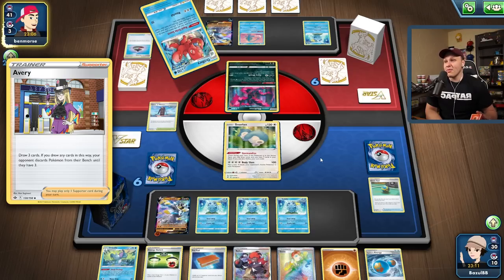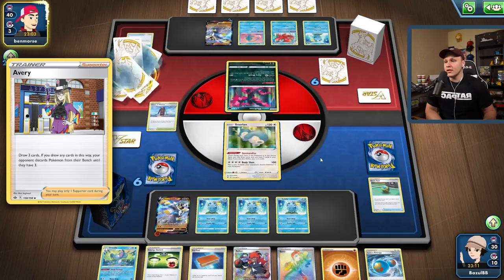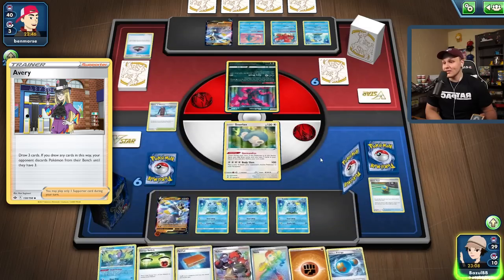They're not going to pull off a very big attack this turn. Here comes that Rapid Strike search — looks like they're getting another Sobble, so Avery is actually still really really good here. We don't even have to go with the Boss on the Manaphy or even with a G-Max Rapid Flow — just an Avery this turn is going to be pretty detrimental. Especially if they bench that Sobble — it looks like they're holding off on it for now.